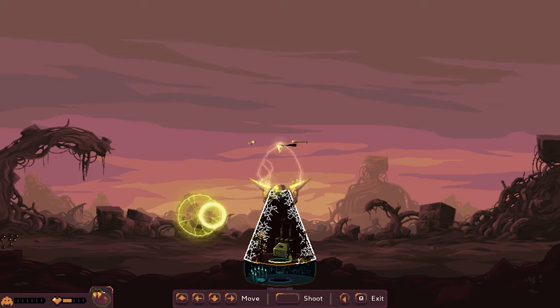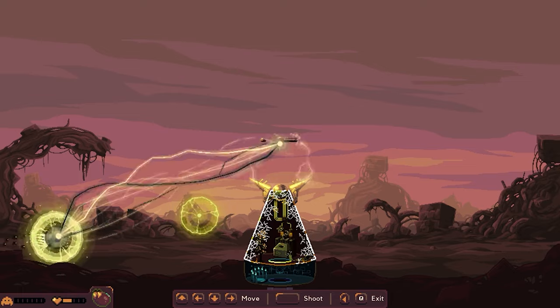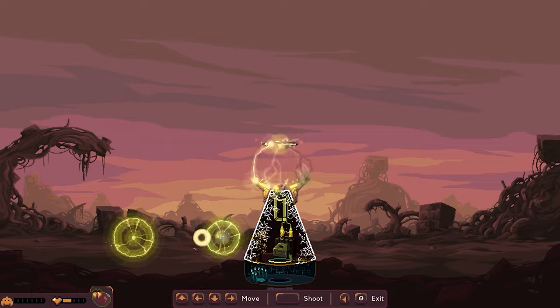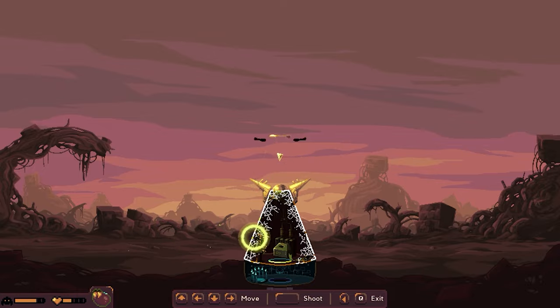That's pretty cool. All right, let's go ahead and start using these little orbs. It slows them down — that's even better! He's down.